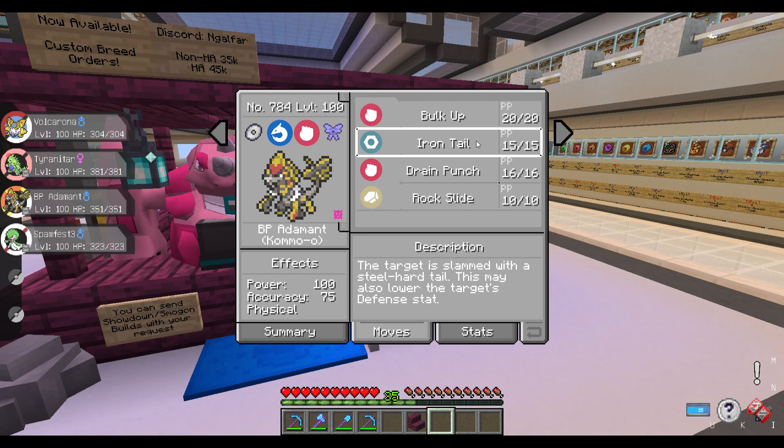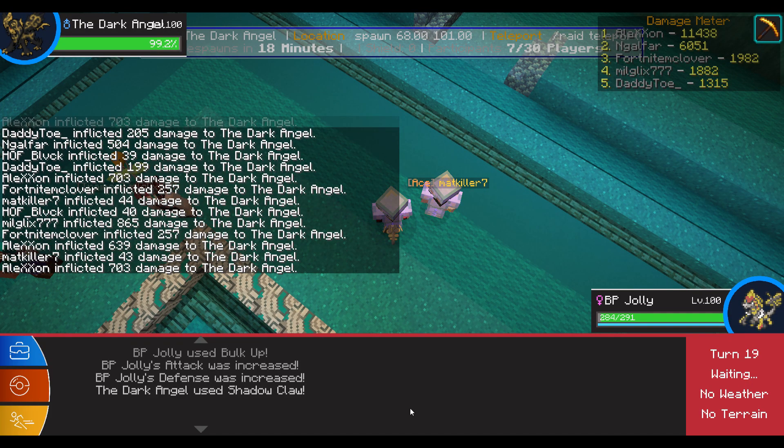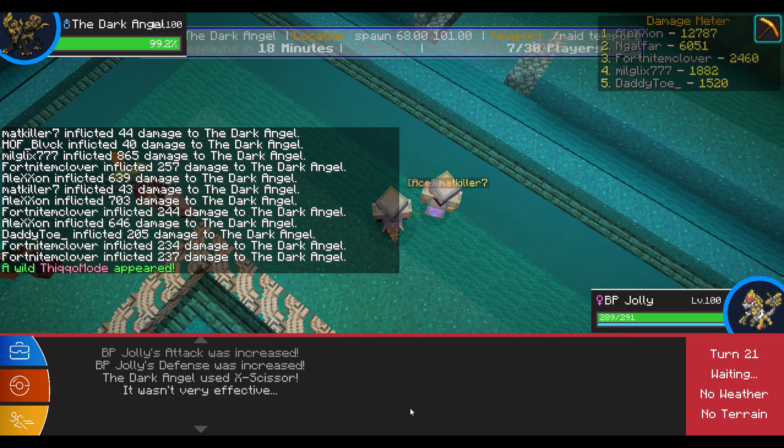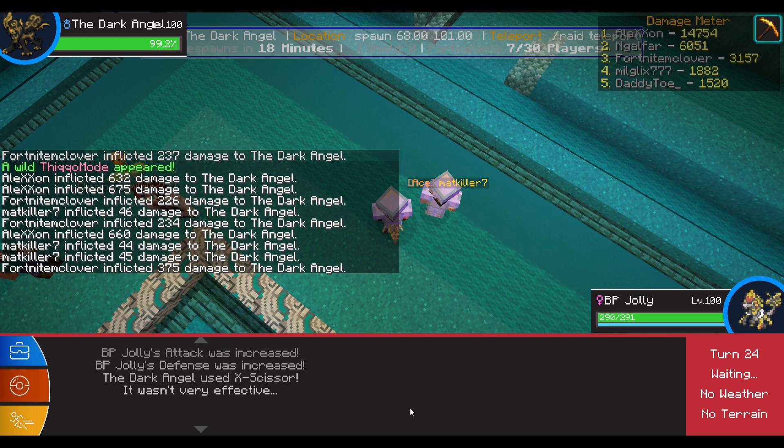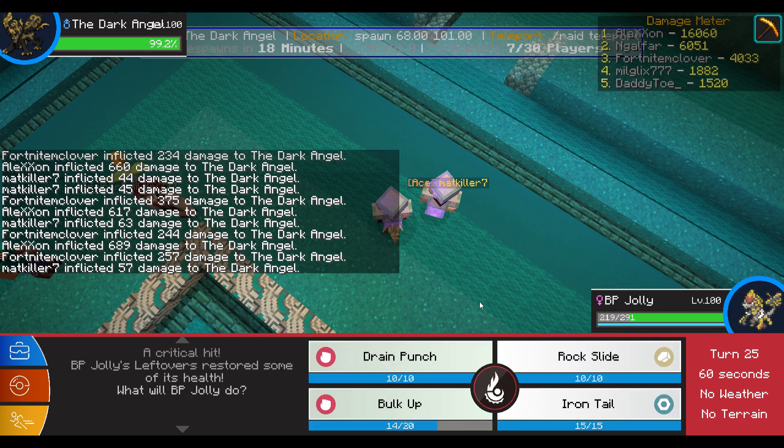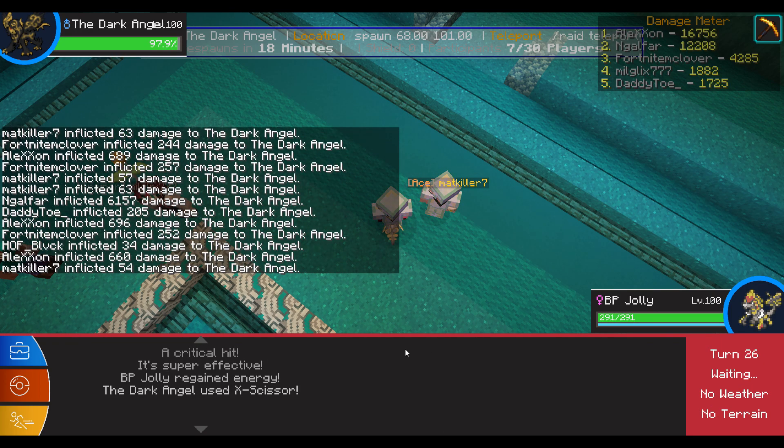I do run with extra debuffing moves. I generally use Kommo-o for the defense drop with Iron Tail, but this can also be done with mons like Lucario, Swampert, or Charizard, which I believe also has Iron Tail. There are many options for mons to run Iron Tail. It's just a little bit unreliable because it only has a 30% chance to drop defense as well as an accuracy of 75. From there I usually bring two Kommo-o and maybe a Lucario, depending on what the raid boss is. I basically just deplete all my PP for Iron Tail and see how many actual drops I get. Sometimes I get all six, sometimes I only get one out of three mons using Iron Tail — it's just a matter of luck.